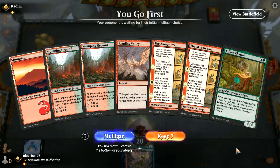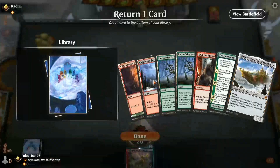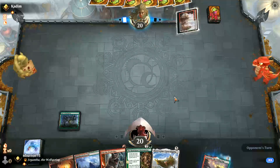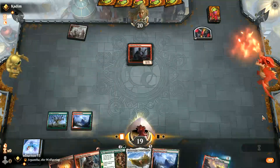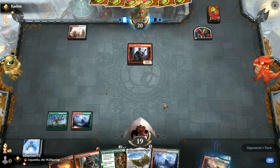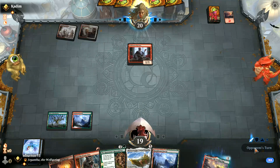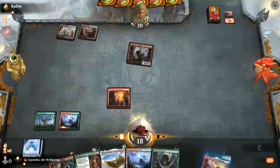This is a pretty bad hand but could potentially turn into quite a good hand — not sure I can keep it. That's better, much better. Let's lose Lair of the Hydra. End the Festivities is potentially very powerful here, but I think we can risk waiting for a couple more 1/1s. Let's stick the Huntsman's Redemption into play.